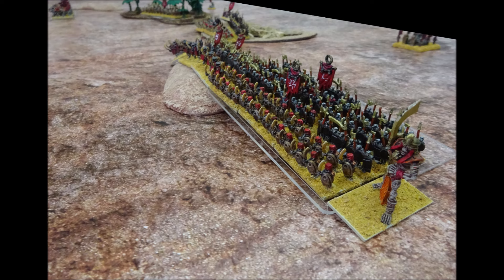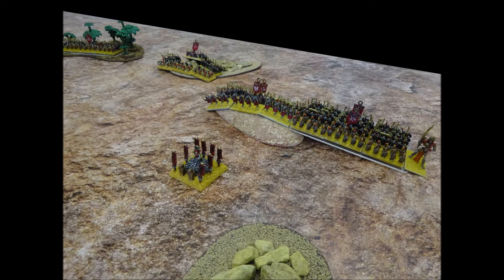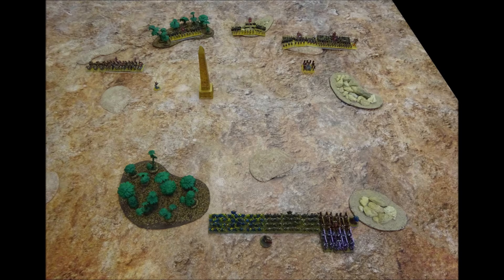Some stands of infantry have crested a hill, which will grant them defended status against anyone who charges uphill against them. The Tomb King's player issues no further orders, so he can now move both characters up to 60cm. The Tomb King moves in front of the heavier infantry brigades, ready to command the next turn, whilst the Lich Priest moves in front of the cavalry and chariot brigades, careful to stay within 20cm of all units. After the first turn's movement, the battlefield looks like this.